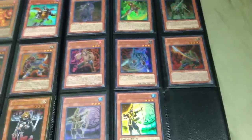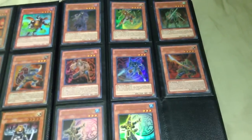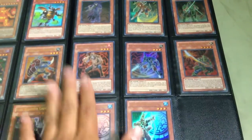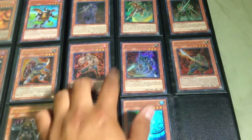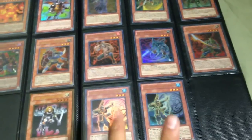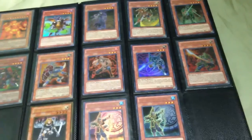This page has Six Samurais — just a quick run-through: Irou, Zanji, Nisashi, Kamon, Yariza, Legendary Six Samurais Nisashi, and two Yaichis. Trying to get rid of them as a whole set.